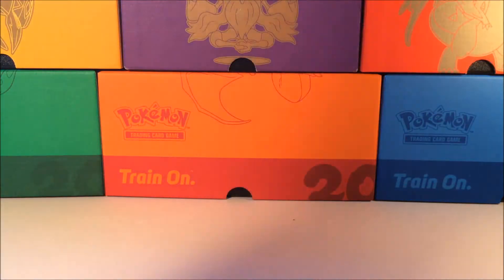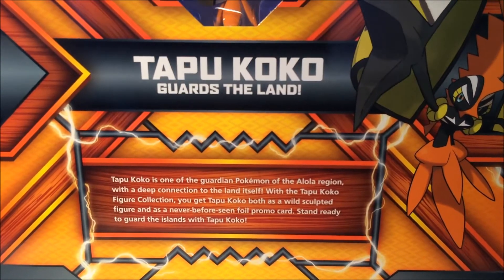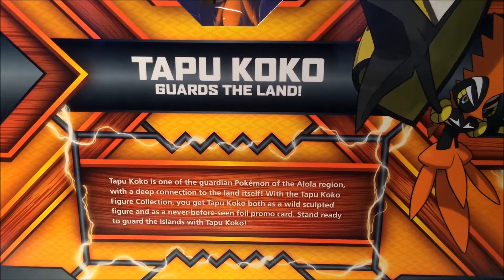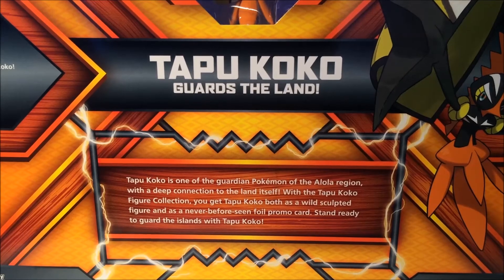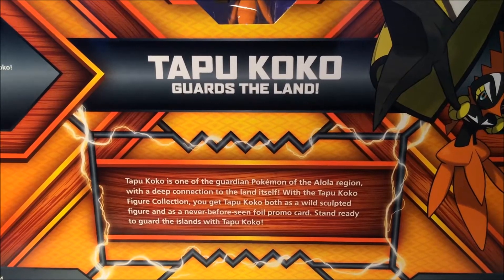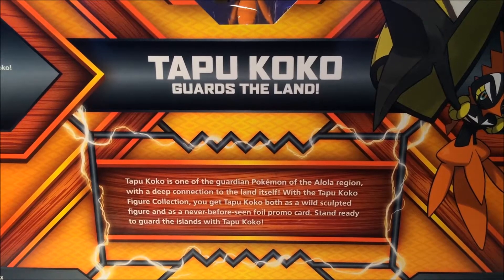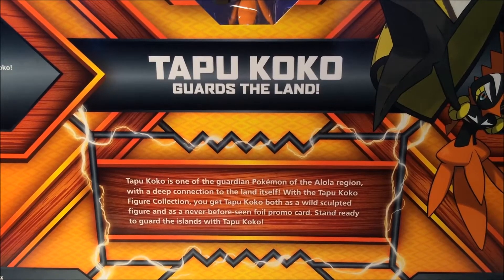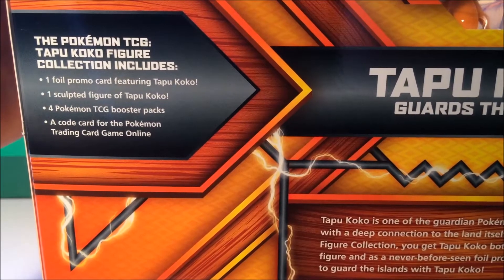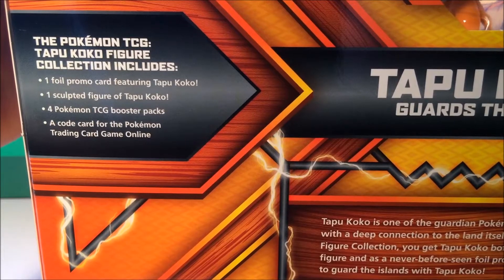So I'll show you guys the back here. Tapu Koko guards the land — Tapu Koko is one of the guardian Pokemon of the Alola region, with a deep connection to the land itself. With the Tapu Koko Figure Collection, you get Tapu Koko both as a wild sculpted figure and as a never-before-seen foil promo card. It includes one foil promo card featuring Tapu Koko, one sculpted figure of Tapu Koko, four Pokemon TCG booster packs, and a code card for the Pokemon Trading Card Game Online.